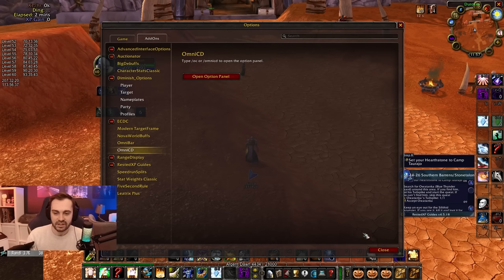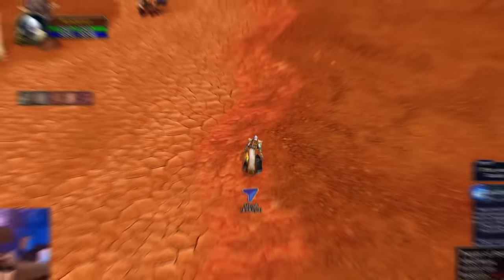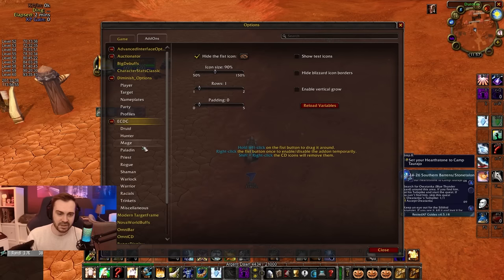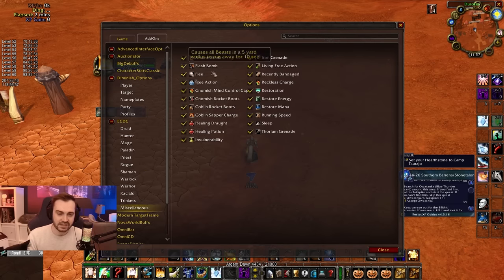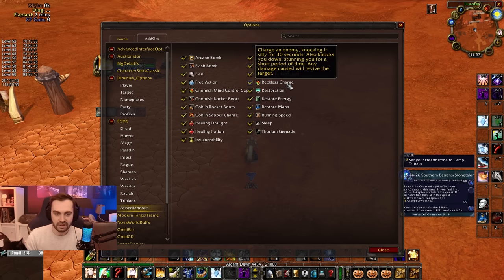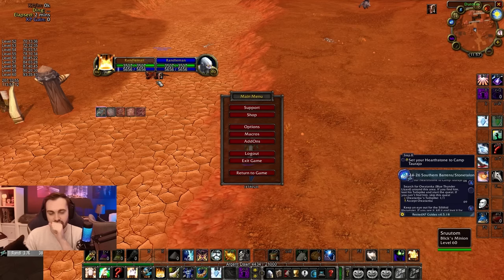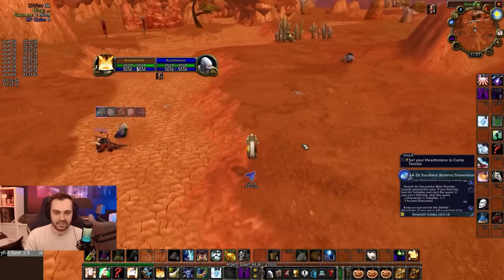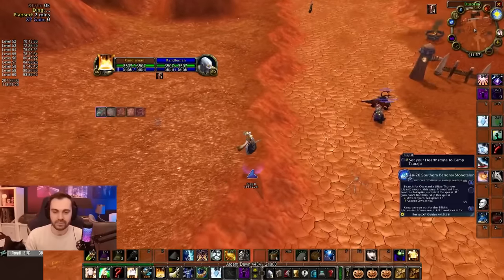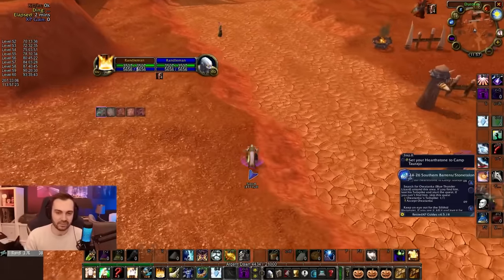We also have OmniCD, which tracks your friendly teammates' cooldowns — same sort of thing, you can attach it to frames and see what your teammates have up. The final one is Enemy Cooldown Cane, which I'm using to track miscellaneous cooldowns like pot cooldown, grenade cooldown, and rune cooldown. It tells you based on your current target what cooldowns they have, so in a hectic battleground you won't flood your screen — you'll only see the cooldowns of the person you're targeting.